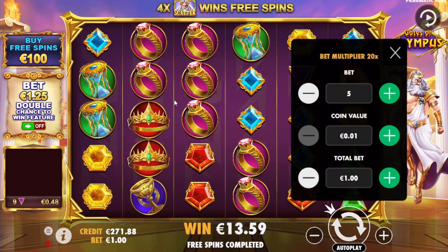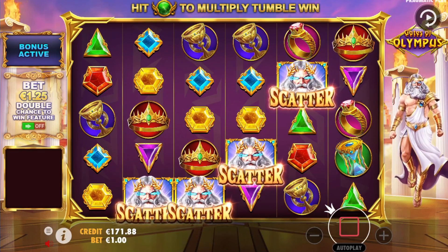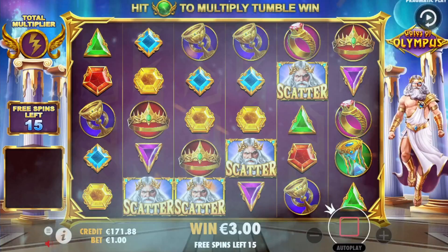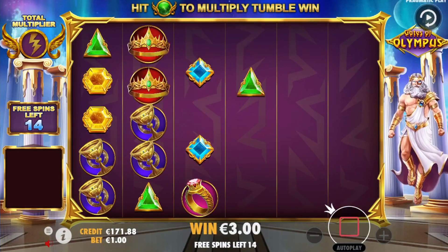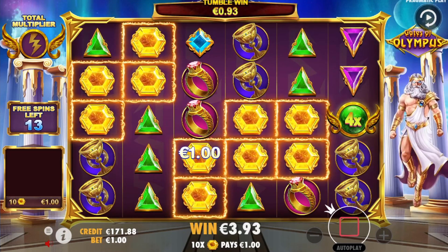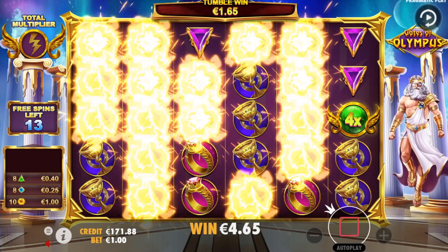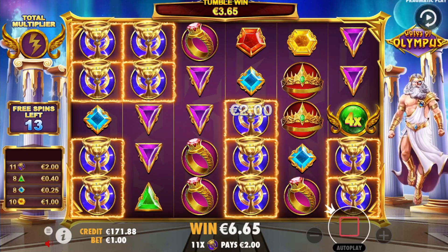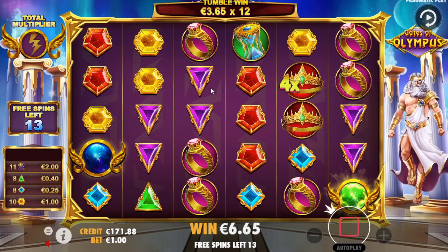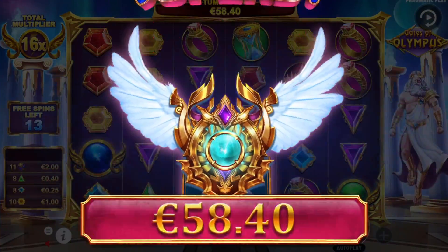All right boys, we are stepping it up — let's do 100 euros, four scatters again, 15 spins. Please don't tease me with big tumbles and not a single multiplier. We're gonna start off with a 4x — that's always nice. Give us the chalices so we can get some profits right away.